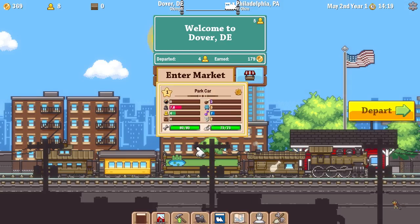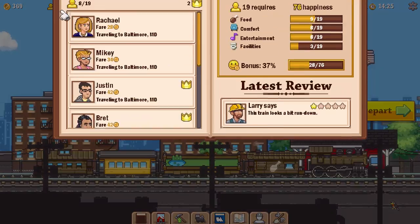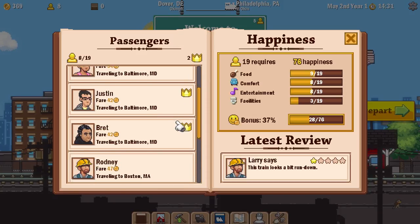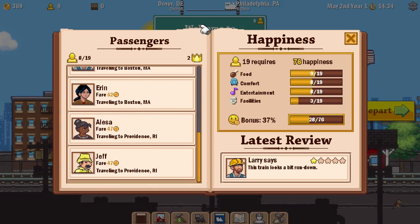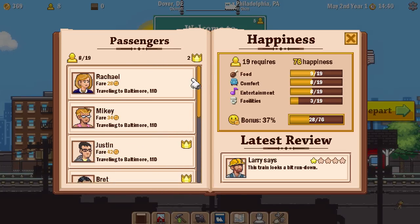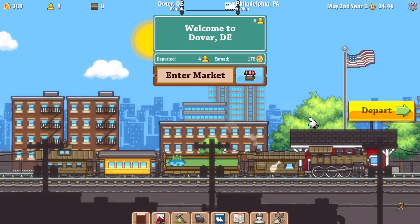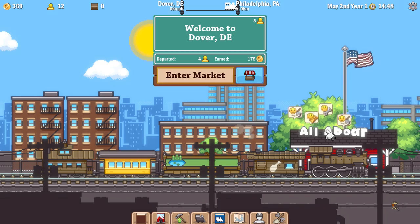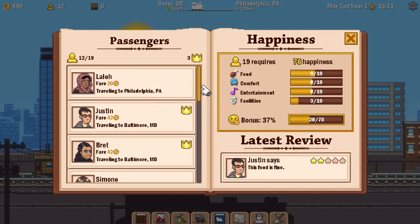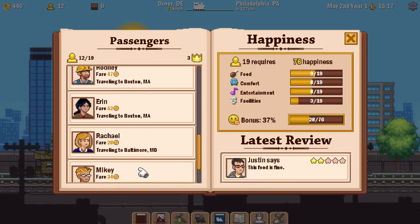I don't know if I actually have any control over what passengers we get here. Let's see — we have 8 passengers out of 19. Wow, we can carry a lot. I don't know why they're paying different fares. Perhaps it's a different cost for different places they're going to. But I definitely had a fare higher than 28 gold and that's all she's paying. But here we are! Let's go on to Philadelphia! Oh, we have 12 passengers now — they switch as soon as we leave, I guess.